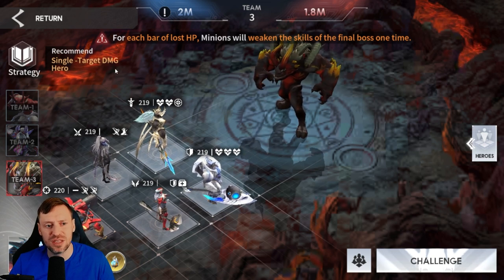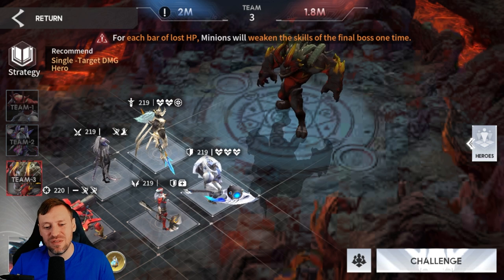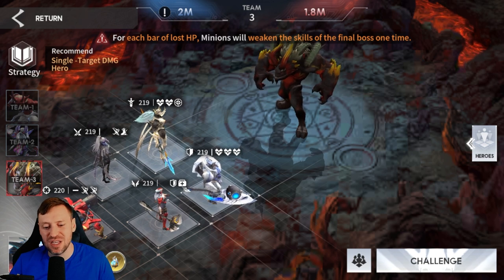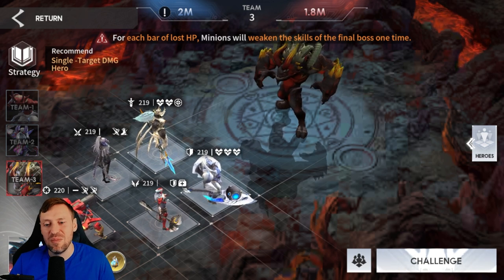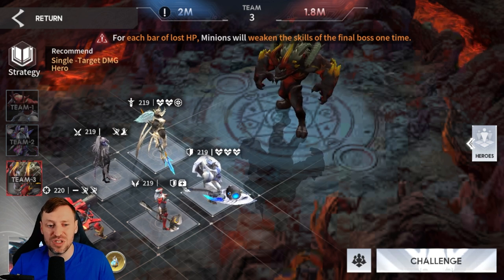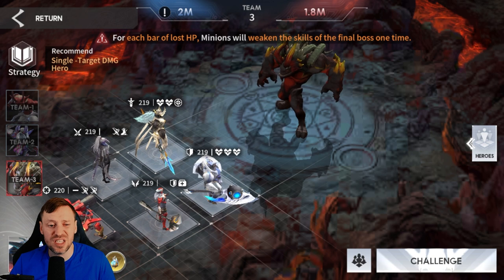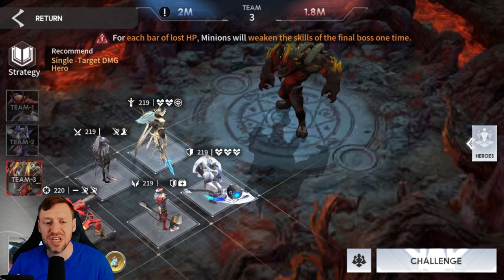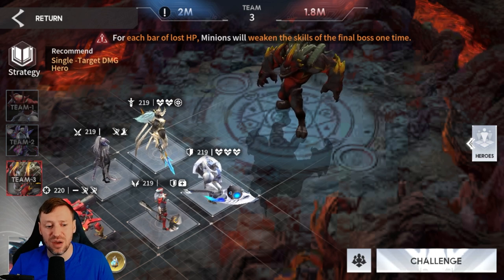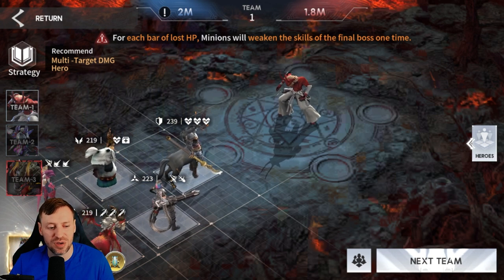Team three uses single-target damage heroes. Vengas, Serena, and Botmark are great free-to-play accessible options. Coraxia and Hemdall are a little pay-to-win but easily replaceable — any solid single-target damage dealers will do. It's great to have a Vanguard hero for tankiness and an Assassin for burst damage. Let me also show the commanders and prototypes we're using.